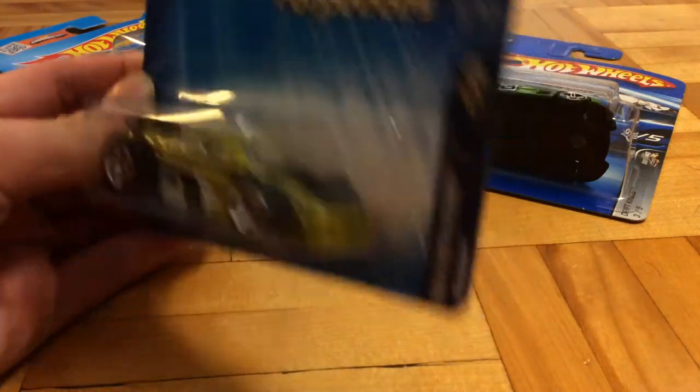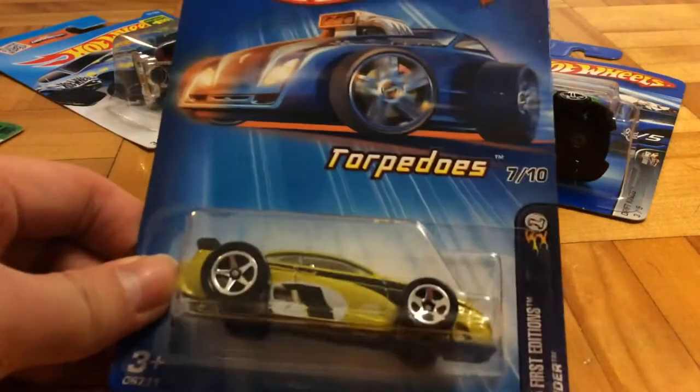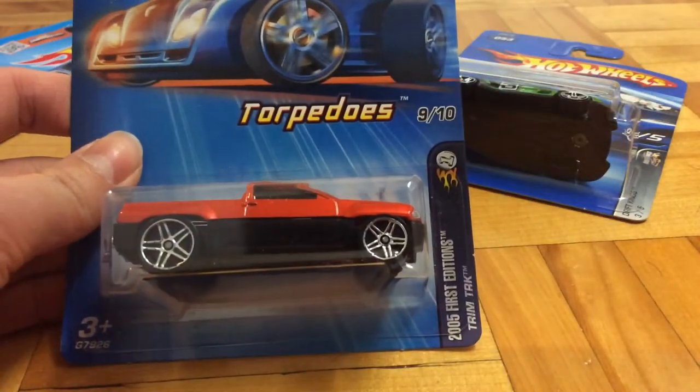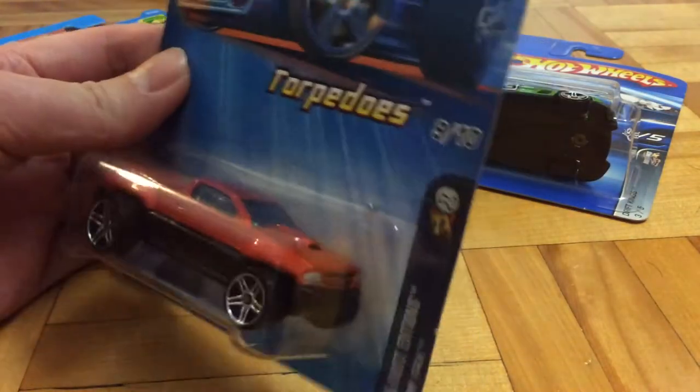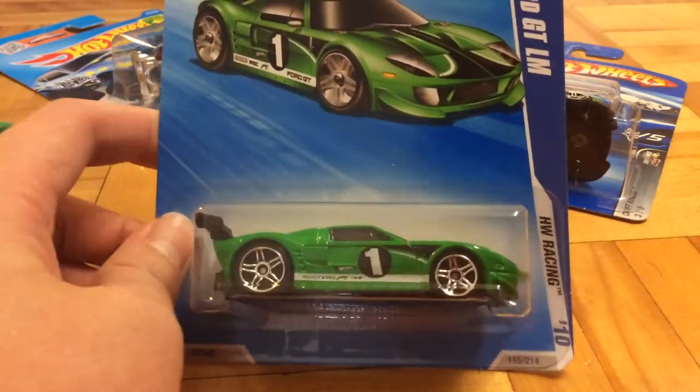This is Slider, and I really love this one — it looks like a Mitsubishi Eclipse. And it's a Torpedo. And then we've got this Torpedo, Shrimp TRK. It's a weird name, but... Ford GTLM in green.